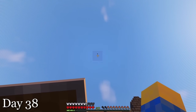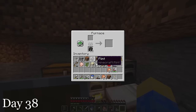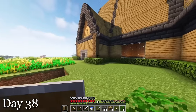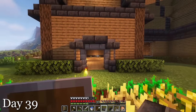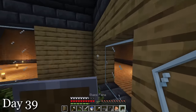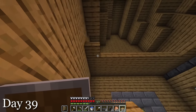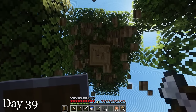I began day 38 by gathering some sand and smelting them into glass. I then added a pretty large window in the front of my house. After that, I made some scissors and gathered a ton of leaves, which I placed down all around my house. I finally figured out what I was going for with the entrance decoration, so I added it on both sides, and added a few more windows. I looked around and tried to find a cow, but unfortunately had no luck. After that, I went inside and began to separate the top and the bottom of the house to create another story. But I quickly ran out of wood, so I had to go chop down all the trees.